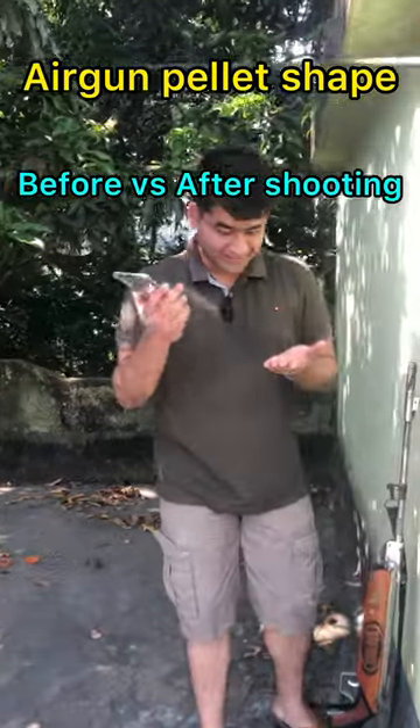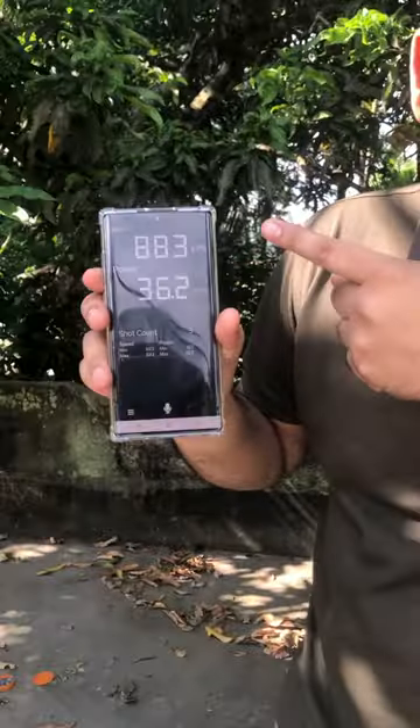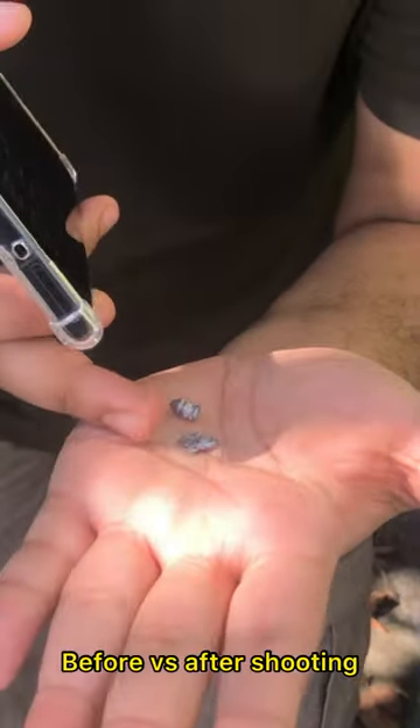Hey guys, I want to show you an interesting thing. This is my air gun and it produces 883 fps and 36.2 joules of energy. This energy just transforms this pellet from this to this, you can see here.